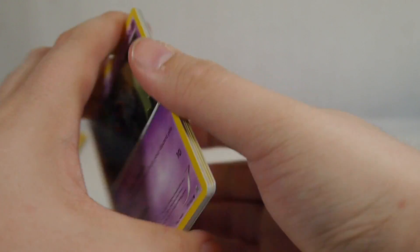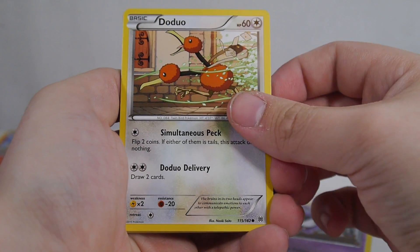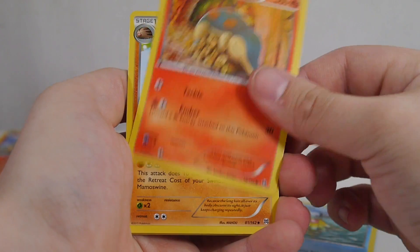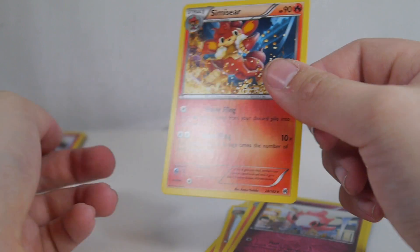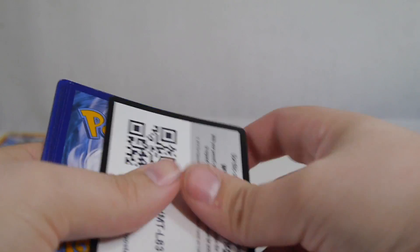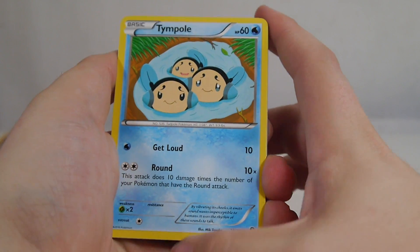Moving on to BREAKthrough — we got: Woobat, Ghastly, Doduo, Staryu, Cyndaquil, Piloswine, Braixen, Assault Vest, Vespiquen, and a Simisear. Got a fire theme going on here. Those certainly weren't that great, though Entei's not too bad. I'm all for Entei because I'm not sure how many I had, so I'm going to modify my Flareon EX deck to include it.